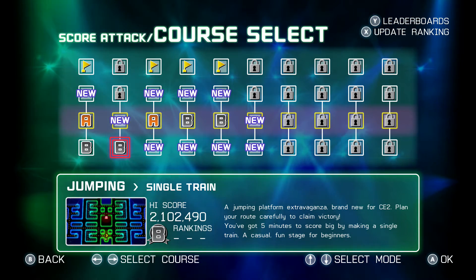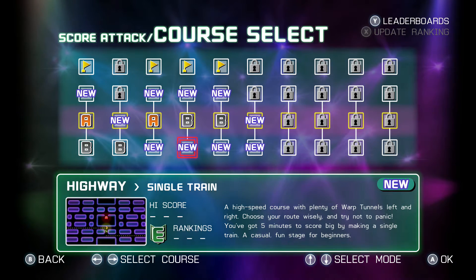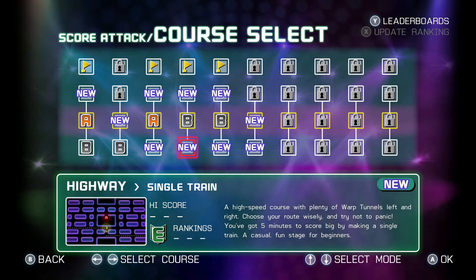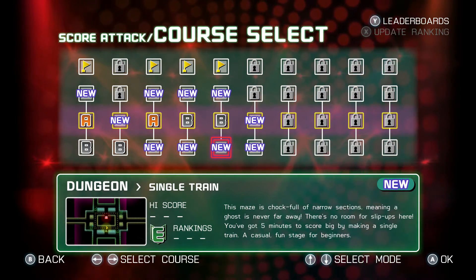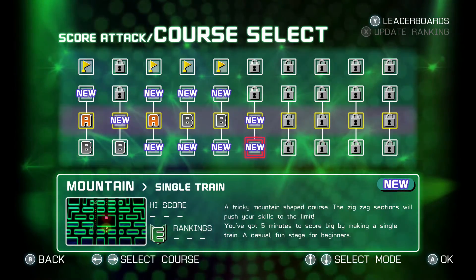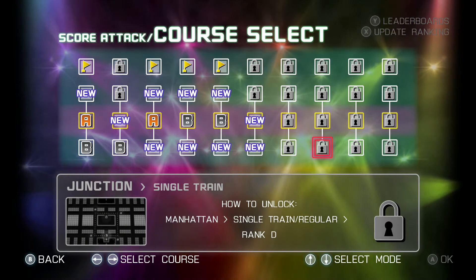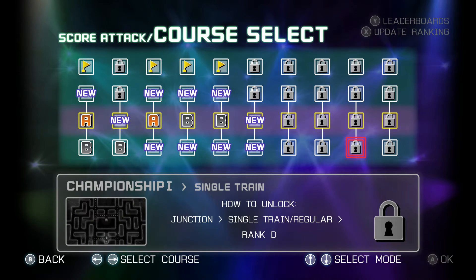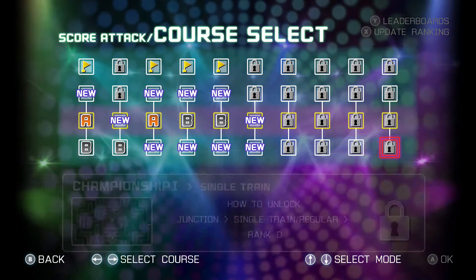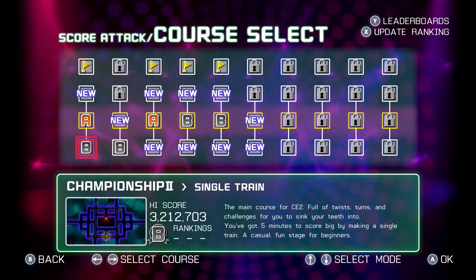The map styles include: Jumping, which is like portals with a lot of portals on the map; Hexagon, a complicated map style; Highway, where the map is totally open; Dungeon, kind of like north-south-west-east like you find in classic Zelda games; Mountain, looks like a climbing area; Manhattan, kind of like skyscrapers; Junction, a lot of turns you can take; Championship One, the classic map from the previous game; and Spiral.